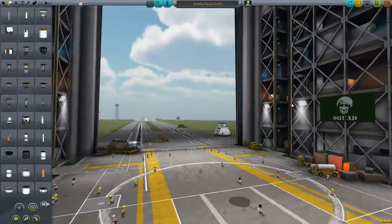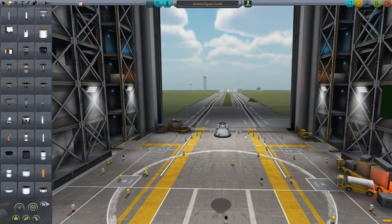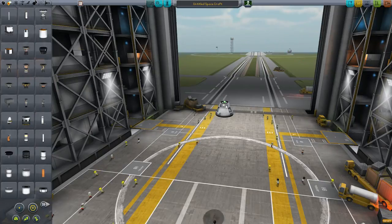This is how you want to navigate around the vehicle assembly building. It might also be in your best interest to give yourself some more space. As the command pod starts on a lower level, you may want to move it up. Click on it once and you can move it around inside the vehicle assembly building.